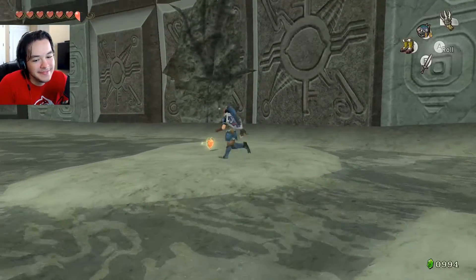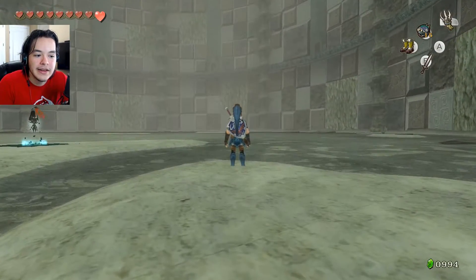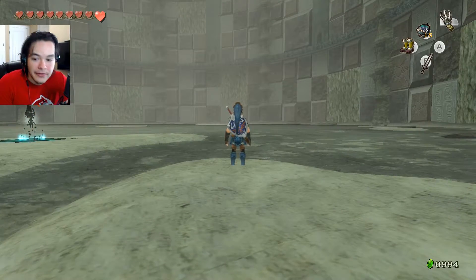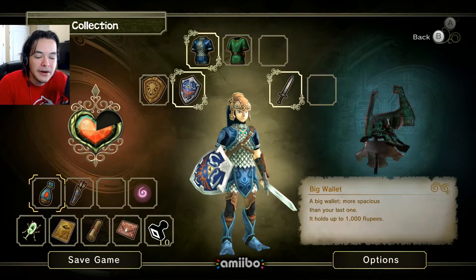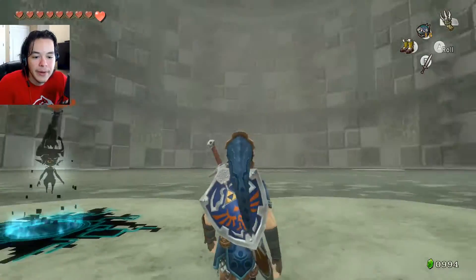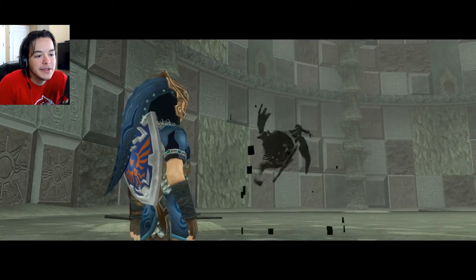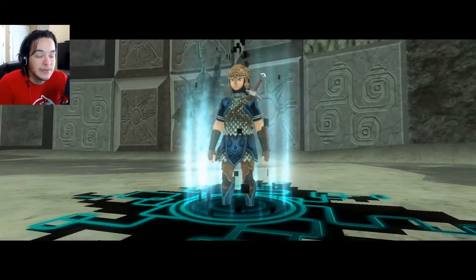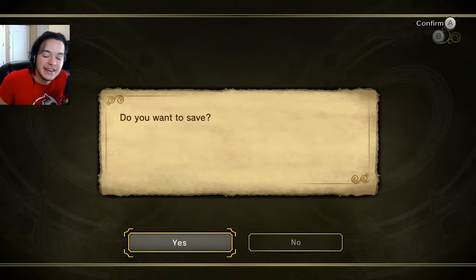There you go — that's the ninth heart container. I'm missing one heart piece for another full heart. I'm stuck — I can't go back, I have to go back manually. We're out. This game just drained me, this temple just drained me. Save the game. Something bad is gonna happen, I just know it.